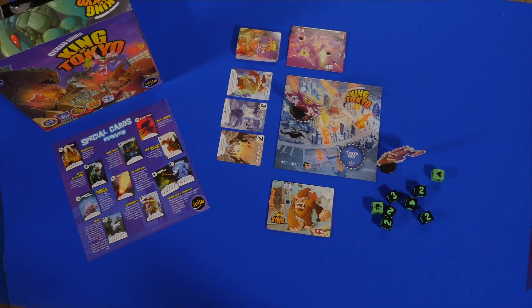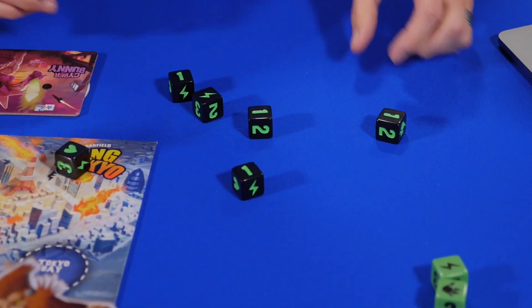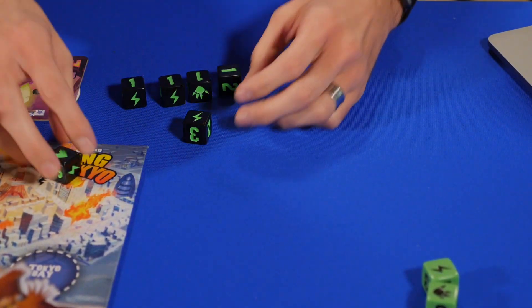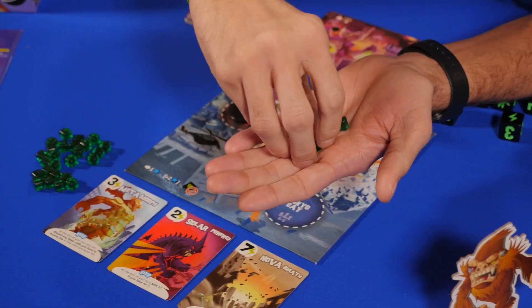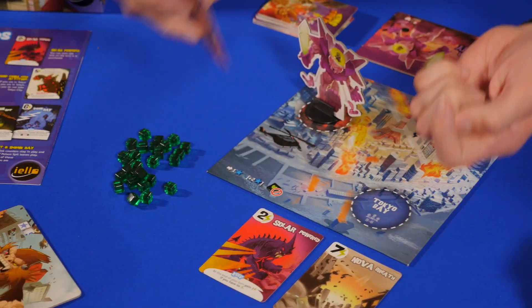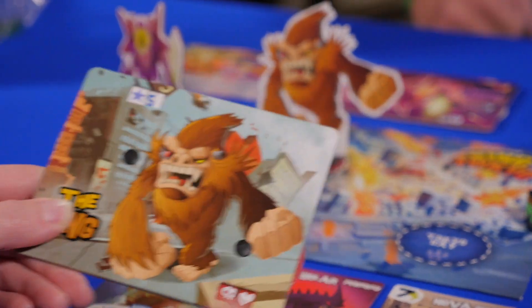King of Tokyo is a King of the Hill-style dice game in which players act as giant monsters who are fighting for control of the city. Players roll oversized dice in order to attack each other, collect victory points, health, or energy that they can use to purchase powerful special attack cards. The first player to earn 20 victory points or be the last man standing wins.